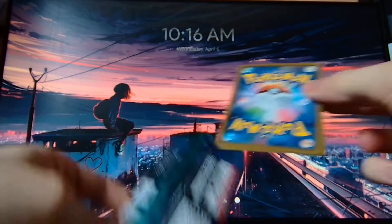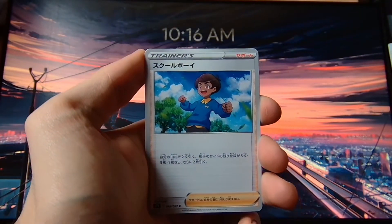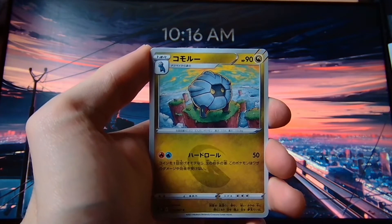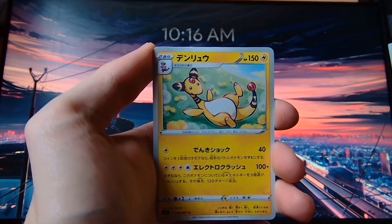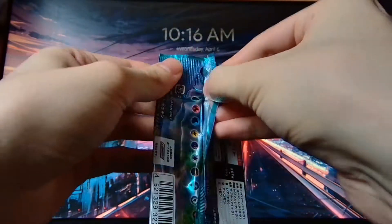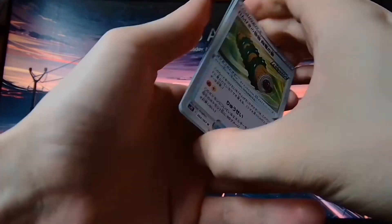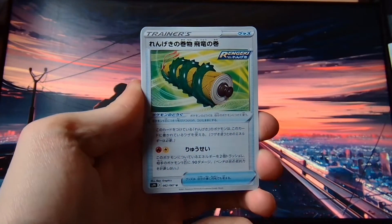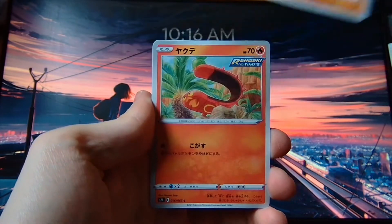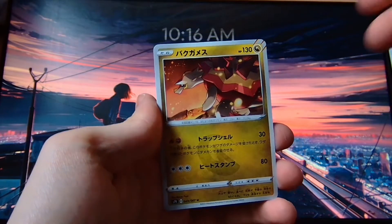Alright, next pack. We have the ice lolly again, a boy, Minun, Shellder, and then on the end we have — I am fam blah blah blah — we have that thing. We have so many more packs to go. I'm just so used to opening up these small 10-pack or 20-pack boxes that you forget how many packs are actually in a proper booster set. Anyway, we just have another normal plain card, nothing too special.